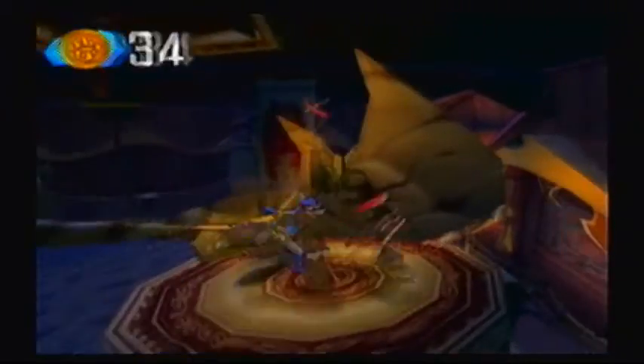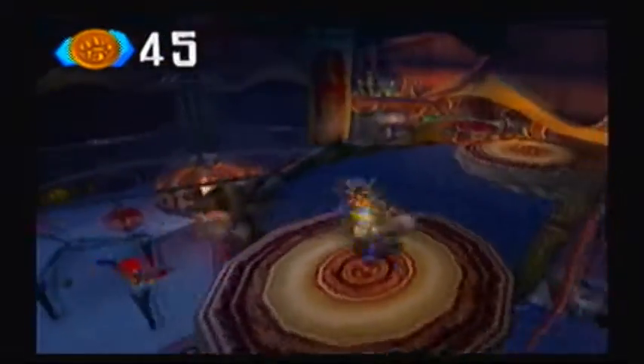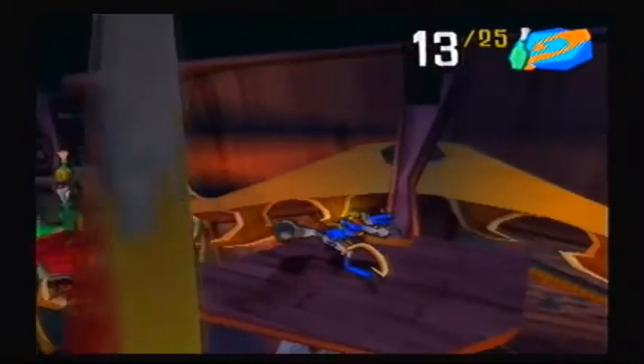And we'll just climb up here. Oh, you can smash these ornaments over here — get a lot of coins this way. And over here, that's a crap ton of bottles. Okay, we're safe over here because the fire is inside of this. I thought I would actually get burned, but I don't. I don't think that was the right thing to do there. There's nothing below that — I was thinking there would actually be something hidden if you fall in there.